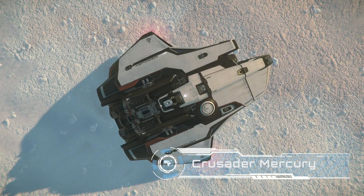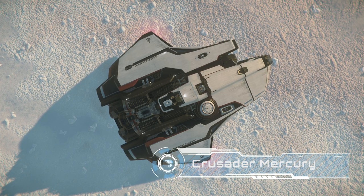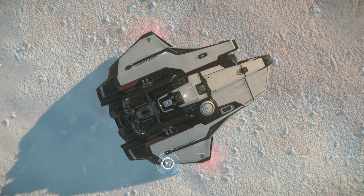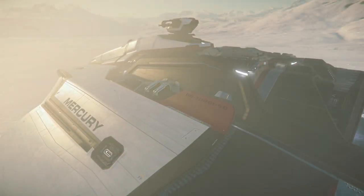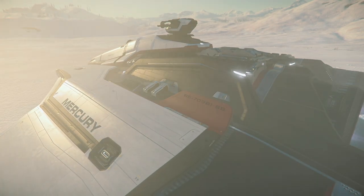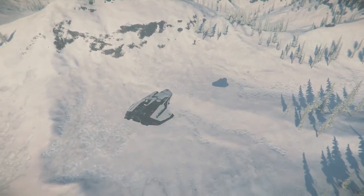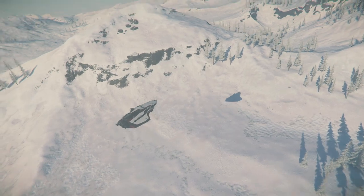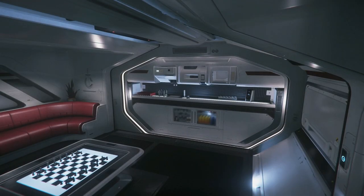The Mercury Star Runner from Crusader has a very loyal following in the SC community, and it's highly likely this one makes it to the final 4 of the Best in Show competition. While the MSR's main gameplay loop — data running — isn't actually in-game yet, for a lot of people this ship is their preferred daily driver just for getting from point A to point B across the system. There are two turrets, so if you've got a couple of mates you can output a respectable amount of firepower, and you can always have a game of chess with the working chess set — just for anybody who says there's no gameplay to the MSR.